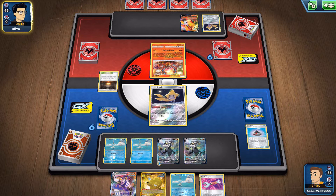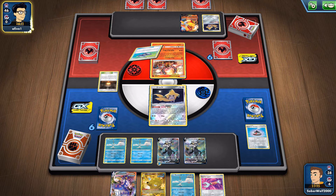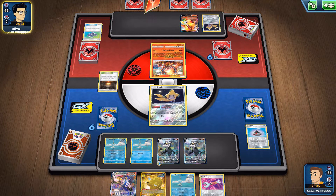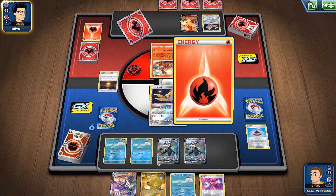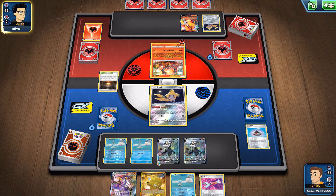Nice little turn one. Attach — got an energy attachment. We've got Urshifu VMAX and Octillery in hand, so I'll be able to evolve those on the next turn if my opponent doesn't play Marnie. He played down his Stadium too — the Hearth — to grab Fire Energies. And I know he has Magnolia in hand too if he uses that.